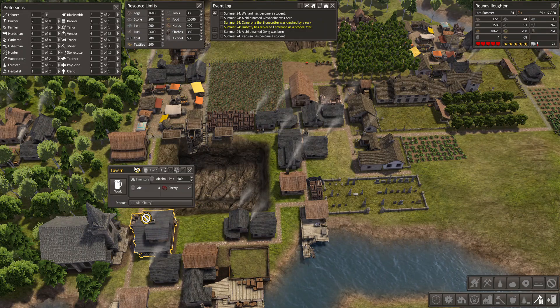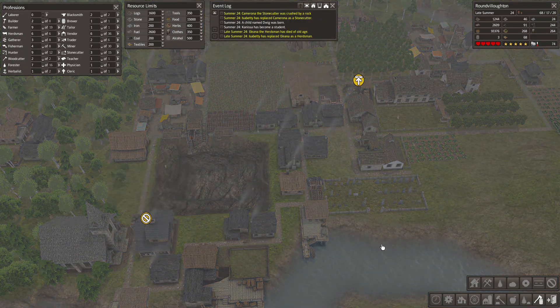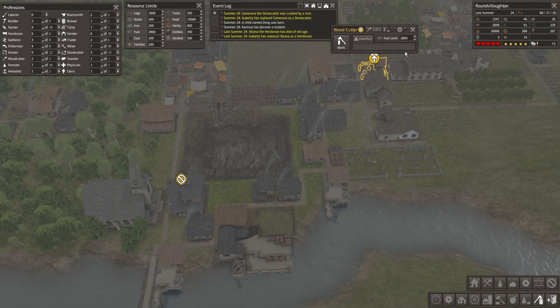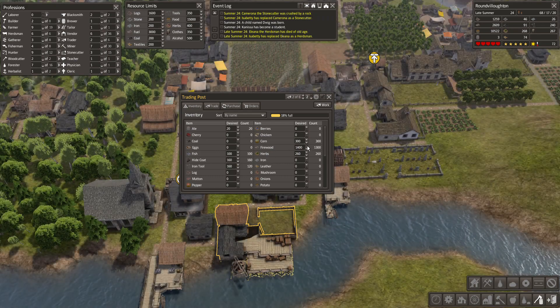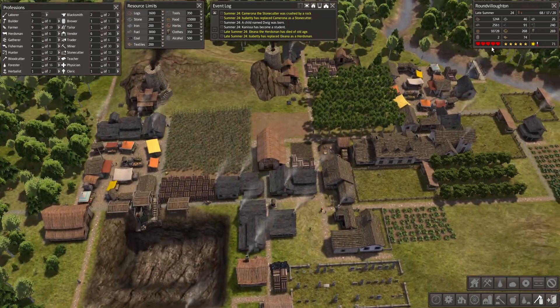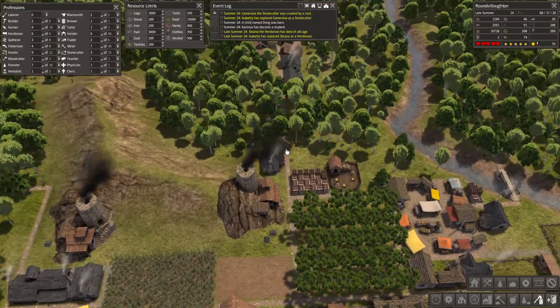How many cherries do you need for ale? I'm not sure. Fuel limit, let's push it up a bit - to 3,000. And we can push this up to 1,500. We are not gaining that much wood at the moment.